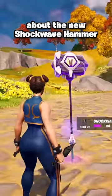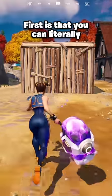Here are three things you might not know about the new Shockwave Hammer in Fortnite. First, you can literally hit people through walls — simply go up to someone's box and bounce into it.